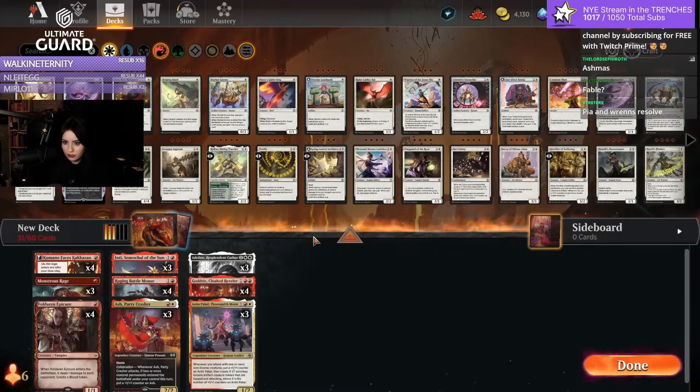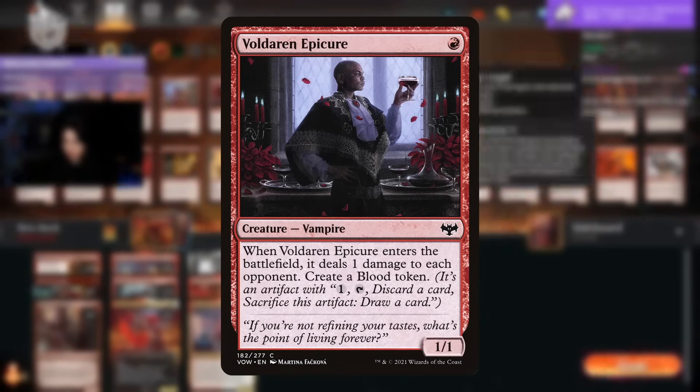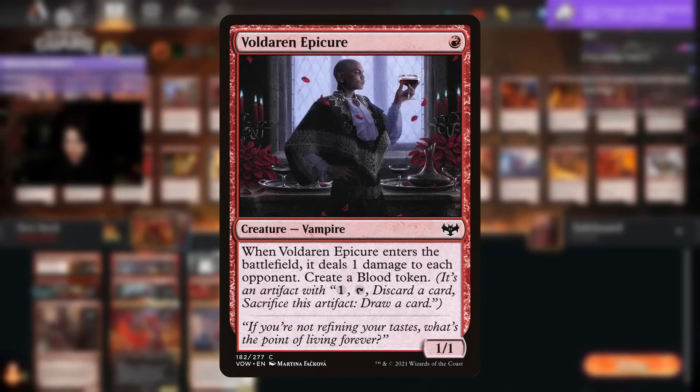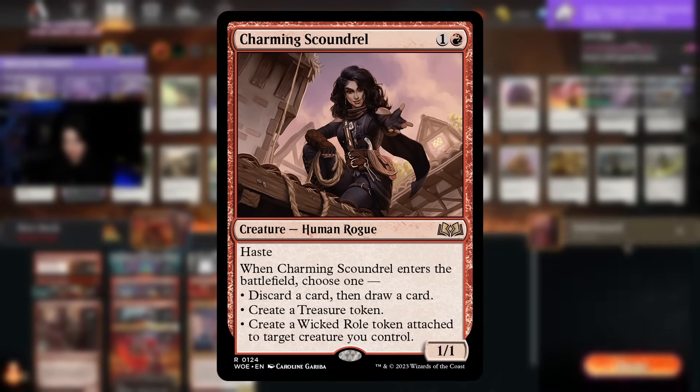The best way to trigger Celebration in this deck is with Voldaren Epicure — a 1-mana 1/1 creature that creates a Blood token on entering the battlefield — and Charming Scoundrel if you choose Treasure or Wicked Roll, since that's also two permanents entering the battlefield.